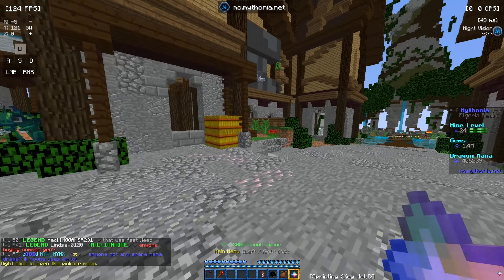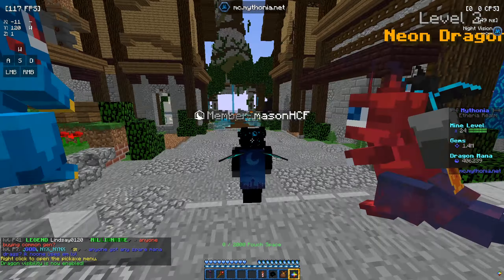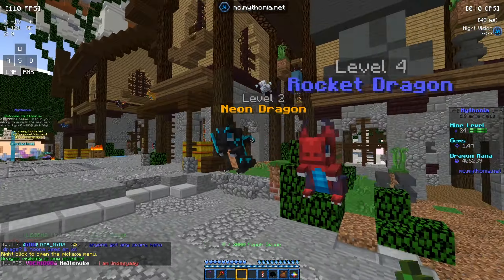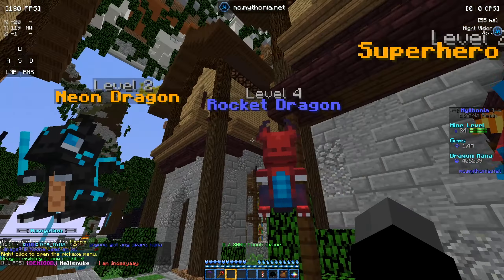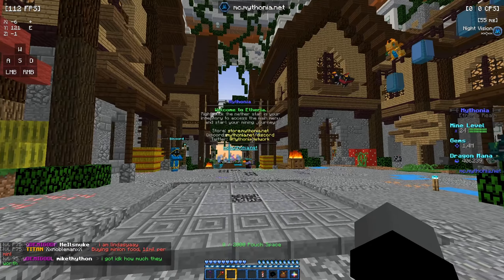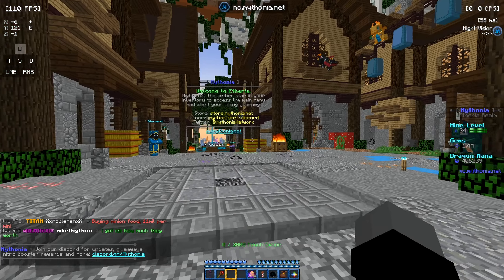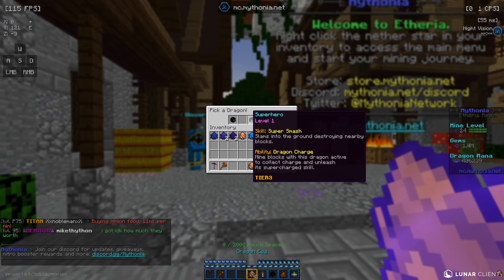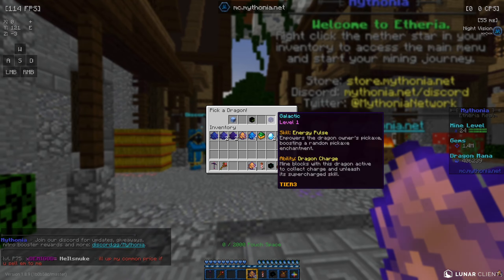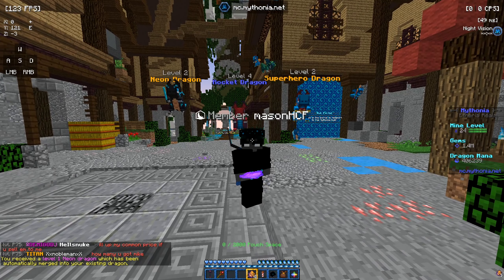To start off, let's do slash dragons to make them visible. We have a neon dragon, a rocket dragon, and a superhero dragon. We have some tier 3 dragon eggs to open — we're going to try and level up our dragons. We added a level to the neon one right there.